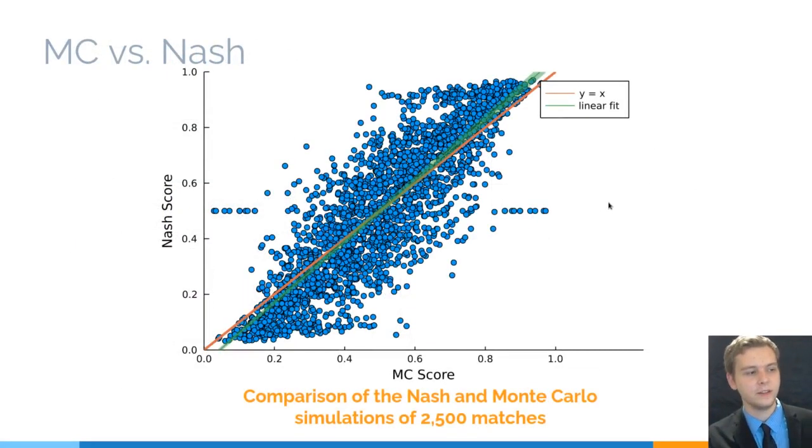We can also compare these two methodologies for the Pokemon games themselves. Anything below 0.5 is a loss, anything above 0.5 is a win, and 0.5 itself is a tie. We can see the Monte Carlo score and the Nash score — the Nash score goes 12 turns deep in its evaluation. There is quite a trend between the two, which is not quite Y equals X. This was done for 50 Pokemon that were chosen to be particularly glassy so that the simulations ran much quicker.